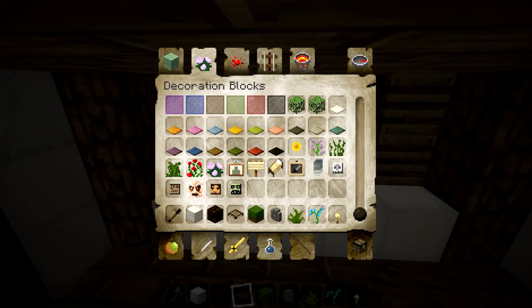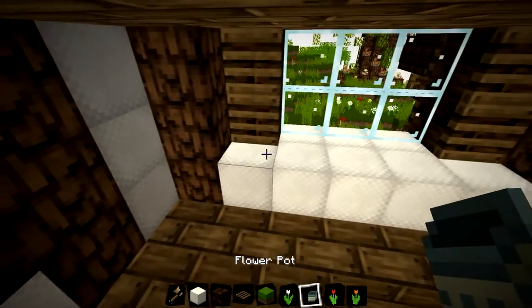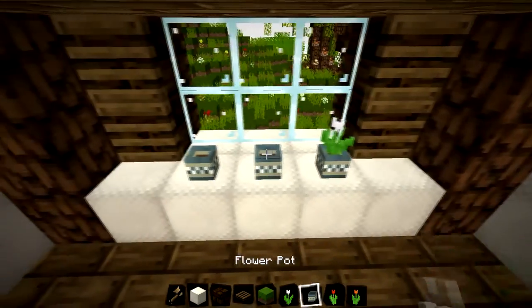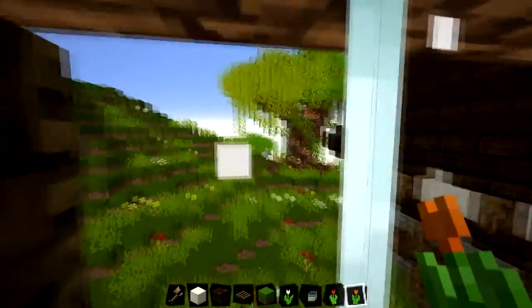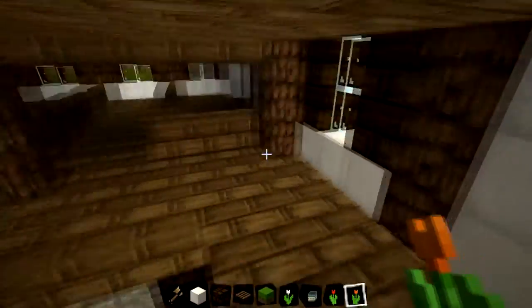We can go into the flower pot - how about some red tulips, orange tulip, and a white tulip. There we go. Good look out onto Cone - very beautiful. Lovely tree there, lots of flowers around. Very nice.